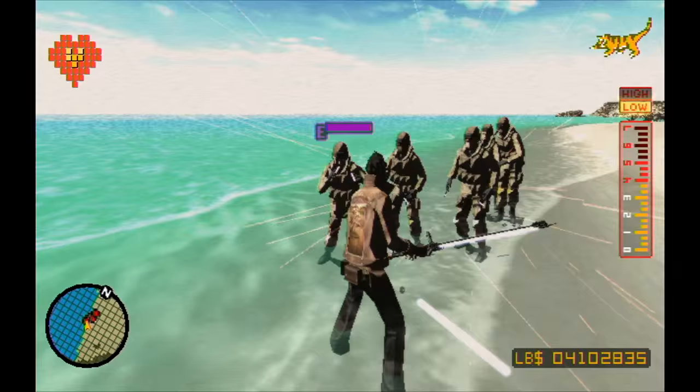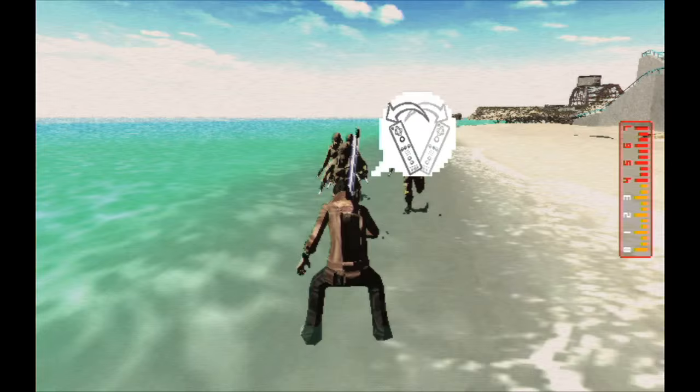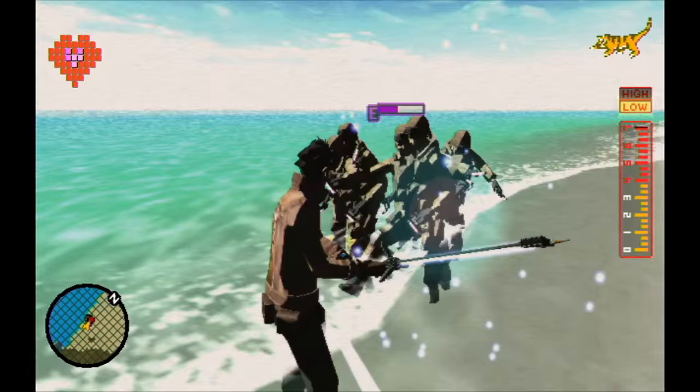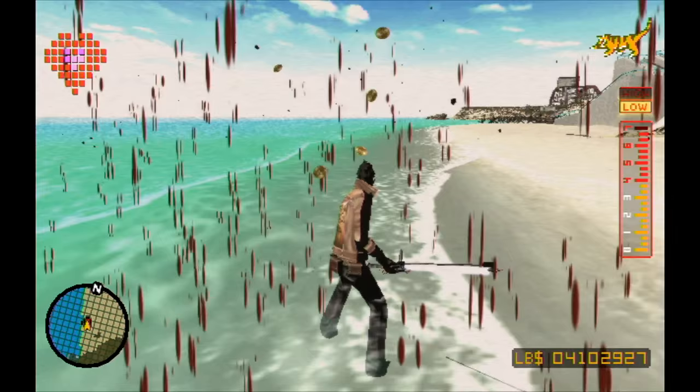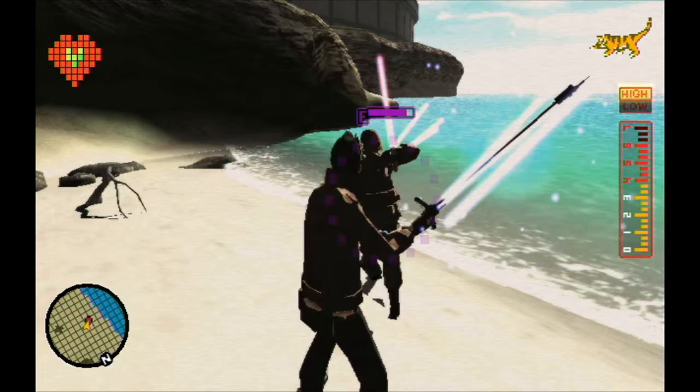Parries can be very good for crowd control. During the half second after stunning an enemy, Travis is invincible, giving you enough time for that riposte. You only need to parry one enemy's hit to trigger that move. The Blood Berry is the weakest, so on Bitter difficulty it takes several ripostes to kill even a basic enemy, as we're seeing here.